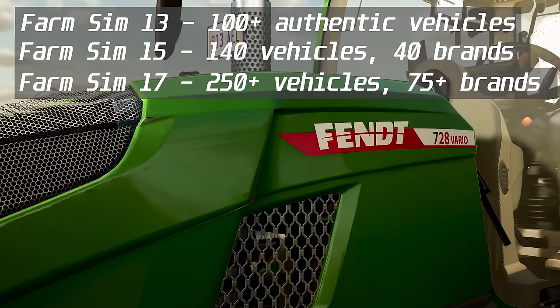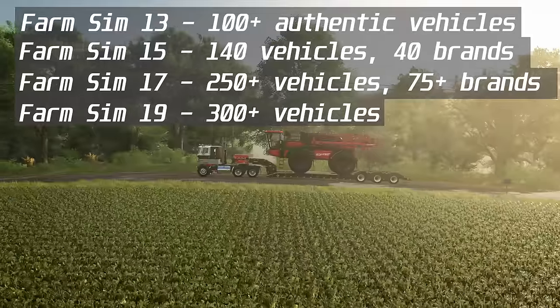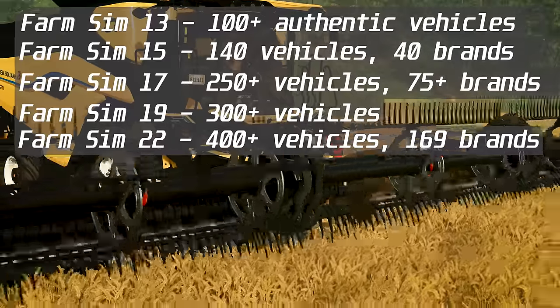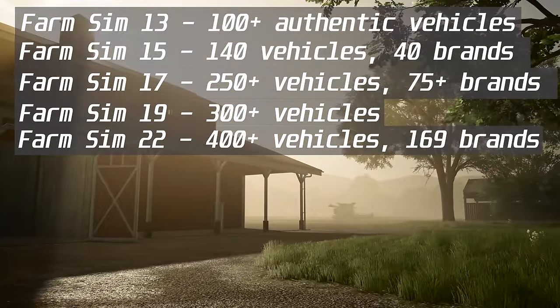Farm Sim 19 brought even more vehicles and machines, taking the count to over 300. And then finally, Farming Simulator 22 had over 400 authentic machines and tools from 169 actual agricultural brands — and I got that number by counting listings on the Giants website.